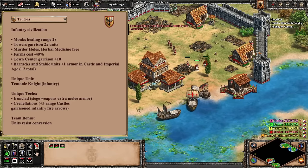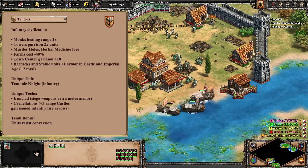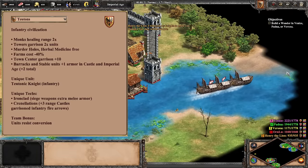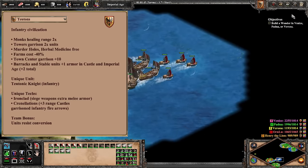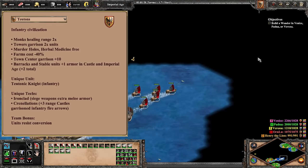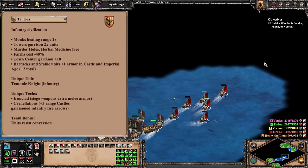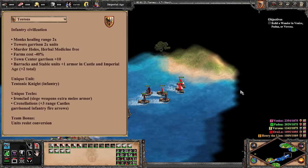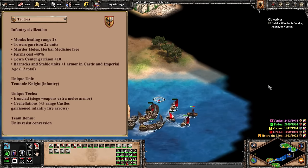Going right back to a classic civilization, we now have the fan-favorite Teutons. This infantry civilization is of course from the Age of Kings, and beyond doing infantry well, Teutons are known as a defensive juggernaut. In practice, Teutons only have one economy bonus, but it's a darn good one: Teuton farms cost minus 40%, providing tons of wood savings throughout a game. But the most memorable aspect of Teutons is their heavy units and defensive options. Extra garrison space for towers and town centers, inherent conversion resistance, free Herbal Medicine and Murder Holes, extra healing range for monks, and castles that can go up to 13 range all help the Teuton player hang on until they get to their deadly armies. Their infantry, cavalry, and even siege can all boast extra melee armor, and the Teutonic Knight is the slowest, strongest, and most well-armored infantry unit in the game.